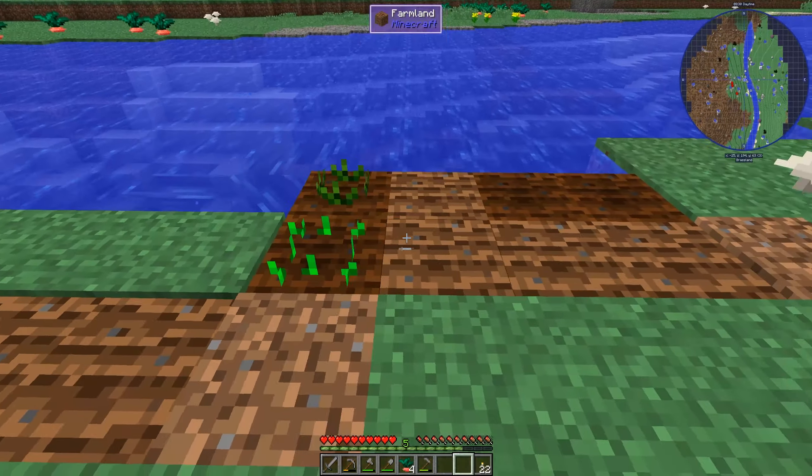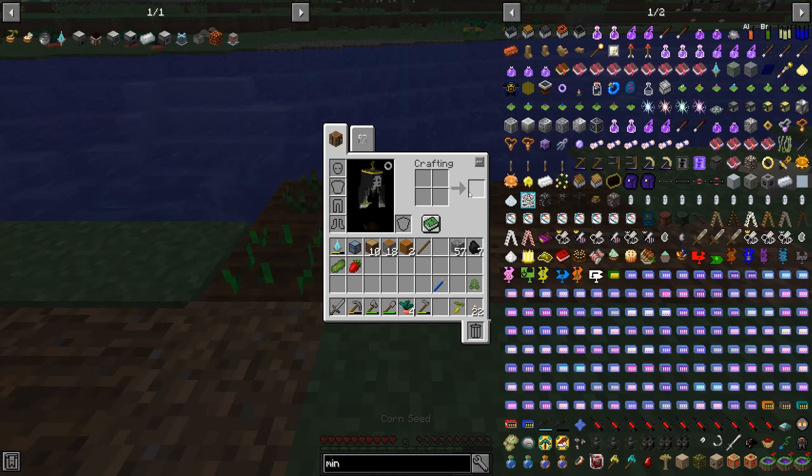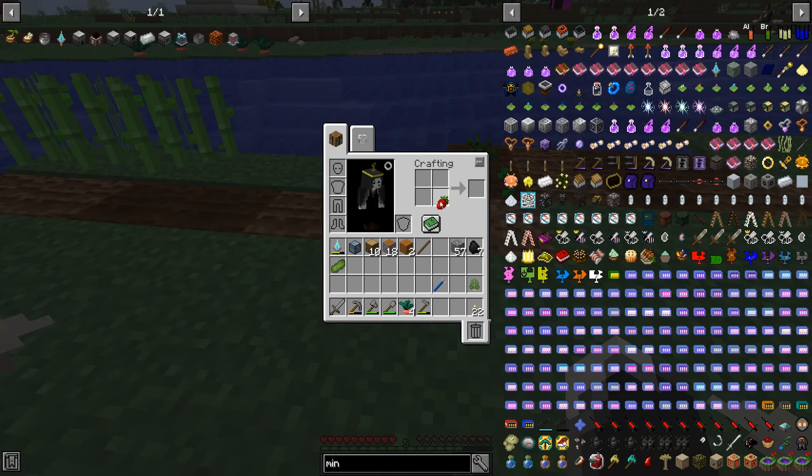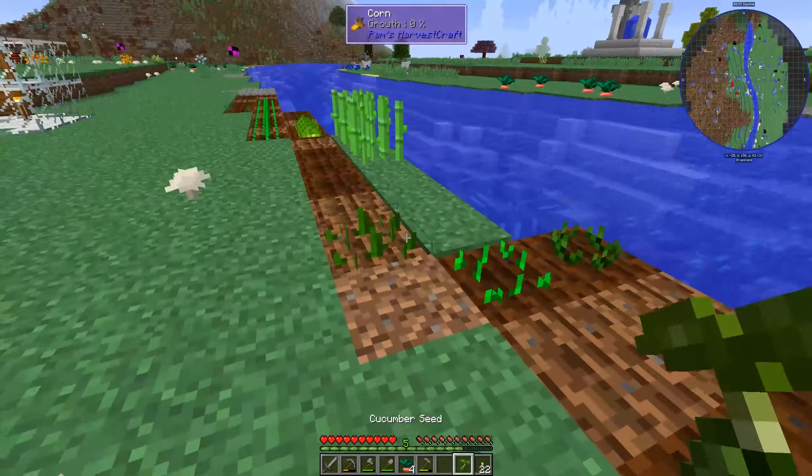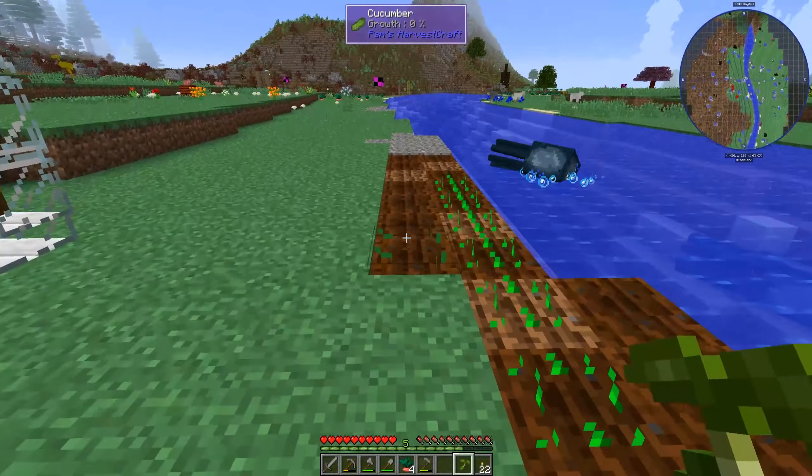Fun fact: if you shift and break one, you actually get the plant itself, so you don't have to fill up your inventory with crazy stuff — you can go back and place it whenever you need it, then break it. Ooh, onion — don't mind if I do. Onions, carrots. We have some corn growing, strawberries — spoil myself here — and another cucumber.